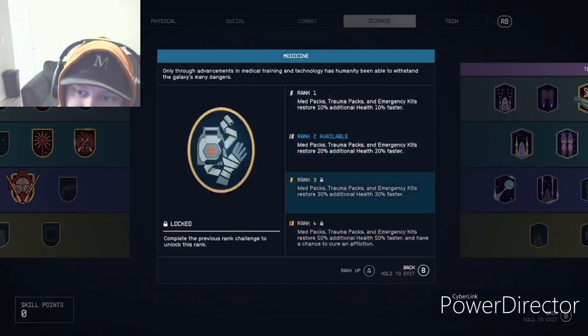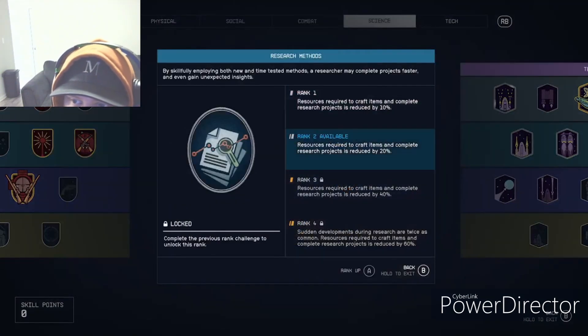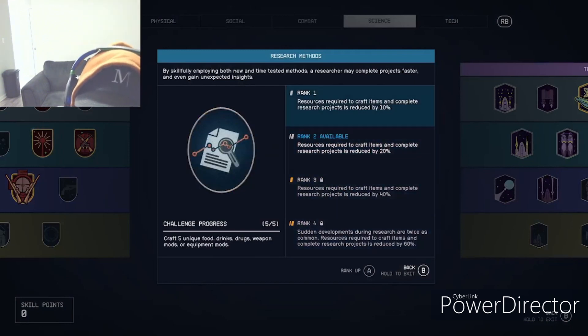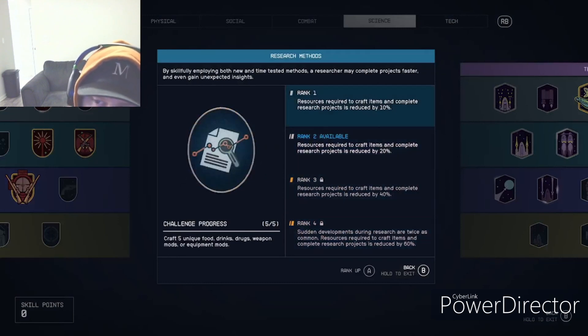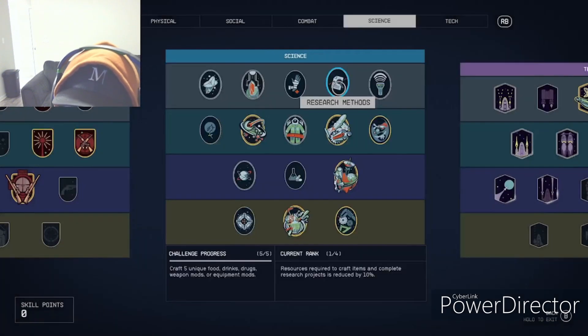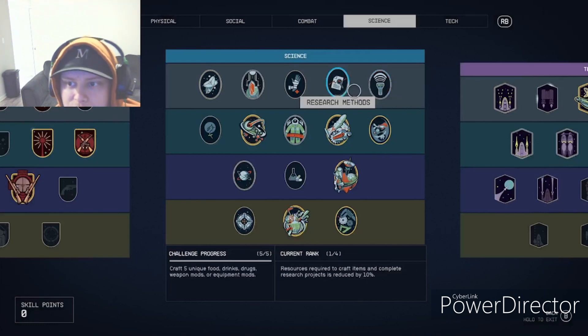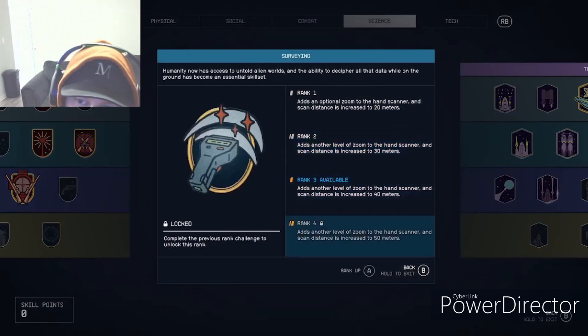Research Methods drops the resource costs to research things at your outpost significantly. I wish I'd paid attention to that before — I've fully researched my research center so it's useless to me now, but it's still very useful if you haven't finished researching everything.